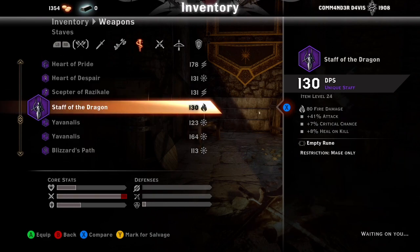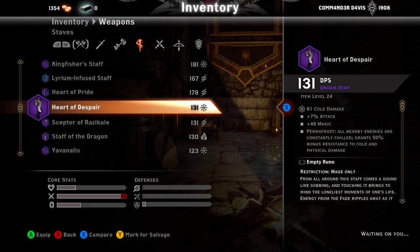Staff of the Dragons is the best fire staff in the game — there used to be something better but they removed it a long time ago. However, you can only put a rune on it, so it's good for a beginner but limited. Heart of Despair is alright — I just have it. Heart of Pride: definitely keep it if you find it.